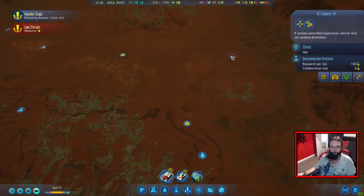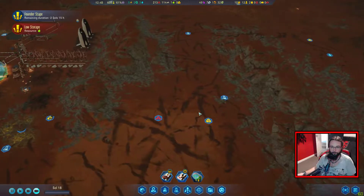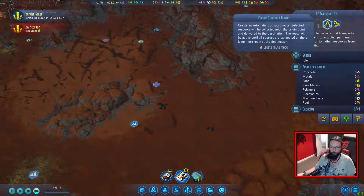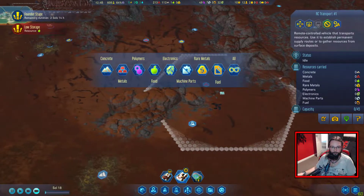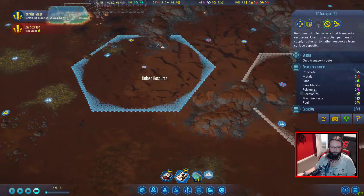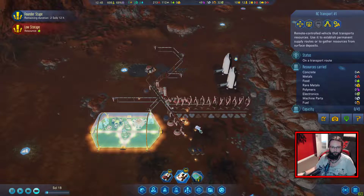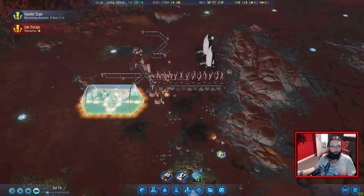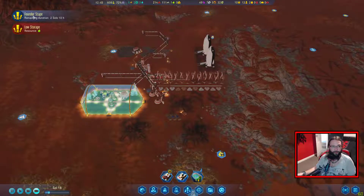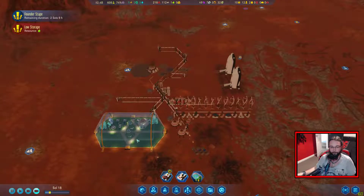Any more resources? Explorer, you can come back - your home can be next to the resource depot. You, on the other hand, can come and grab what you can from there for me. Grab all and bring it back. We are about at time, but I'd like to actually finish the founders stage in this episode, so we will run until that's been completed at least.